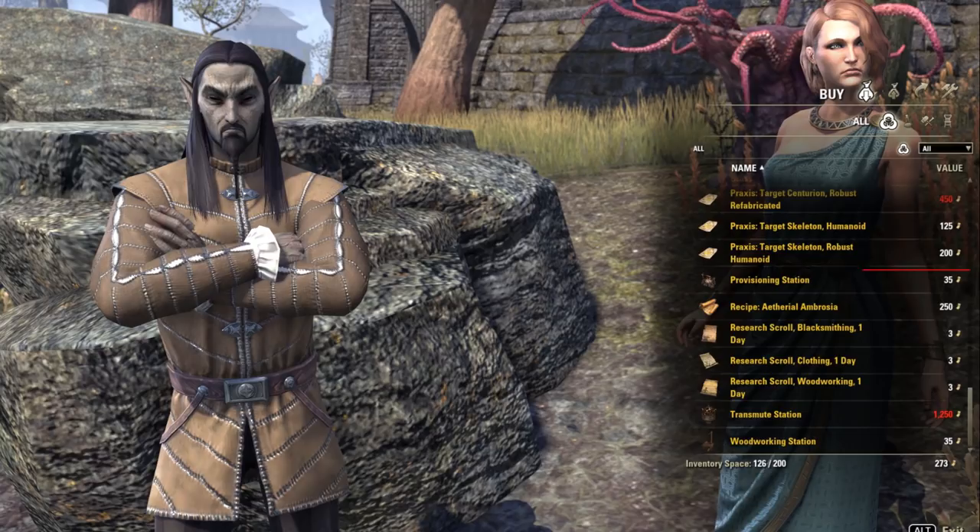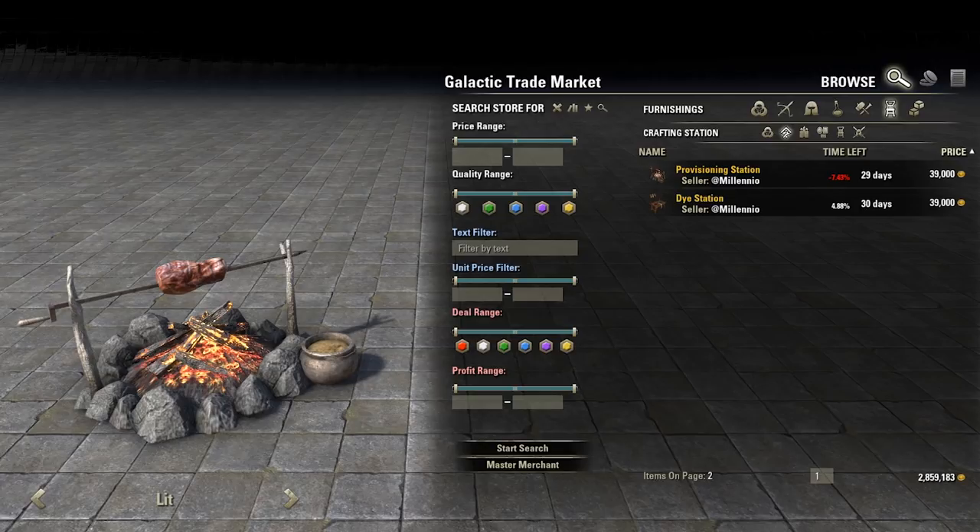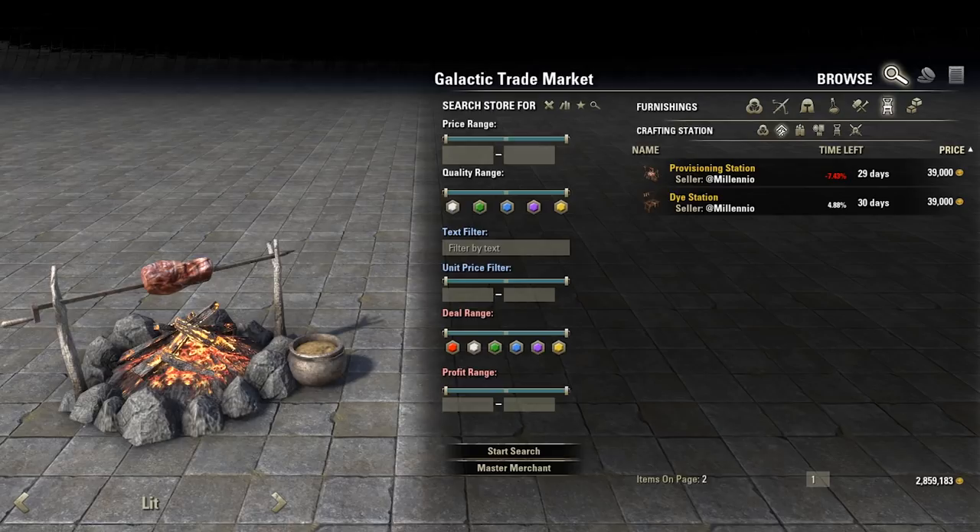You are also able to obtain a cooking fire for your house. You need 35 master writs to purchase your personal cooking station from the Writ Merchant. Or if you have the coin, you can buy a personal cooking station from a Guild Trader for around 35,000 gold — though keep in mind that market prices can change at any time.